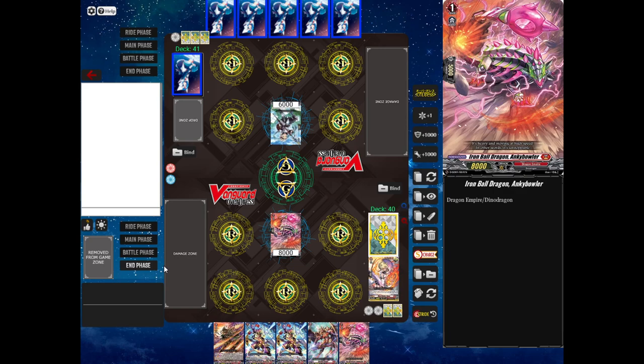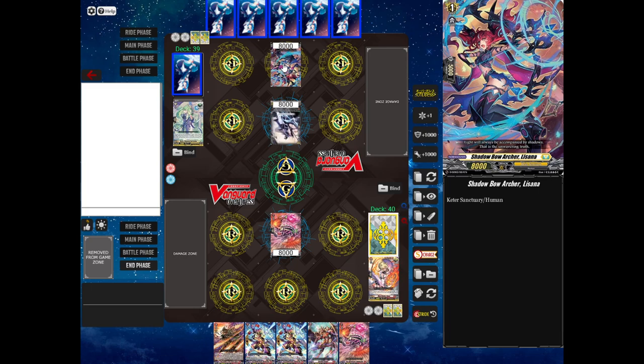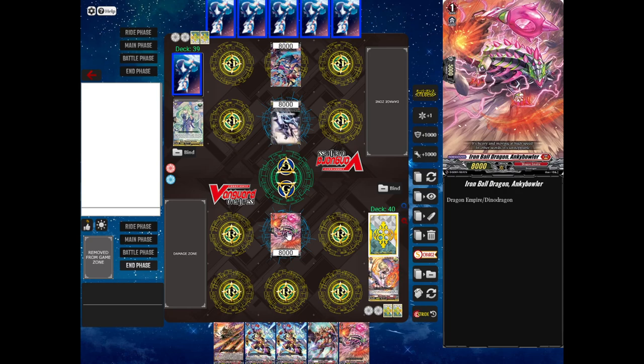It's my opponent's turn. My opponent will draw, my opponent will discard to ride, and because they went second, they get to draw again after they ride. My opponent's going to call a rearguard — Shadow Bow Archer Lizana here. Why are they calling this card to the back row? You have your vanguard, then you have your two front row rearguard circles. Units in the front row can attack. Units in the back row can boost.